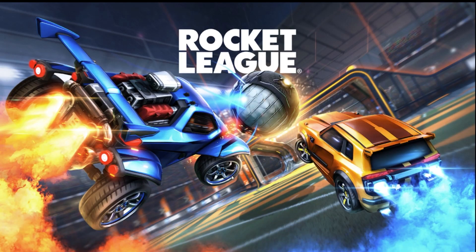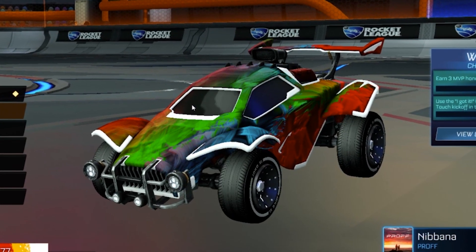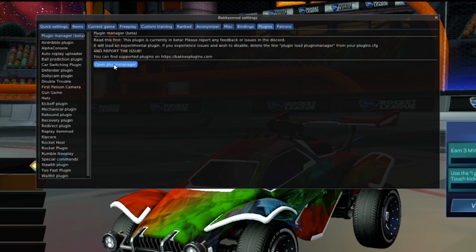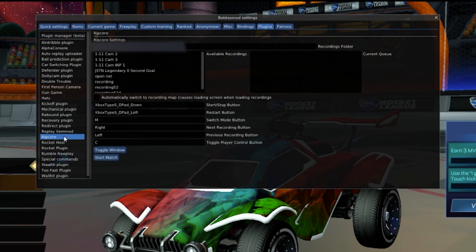Now go ahead and open Rocket League and just take a look at this beauty. After you've taken a cold shower, go ahead and press F2 and open your Plugin Manager. Make sure that Ripcore is checked here — this is going to be vital to being able to use Ripcore. Once you've confirmed that's checked, it should be showing up in the left-hand column. Go ahead and click on Ripcore and open it up. Now it should look something like this.